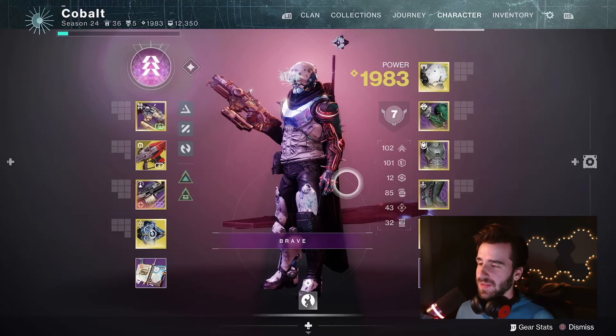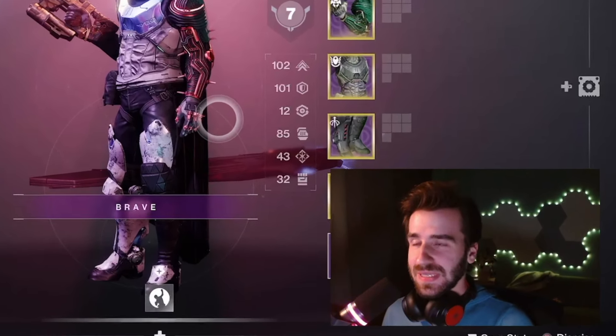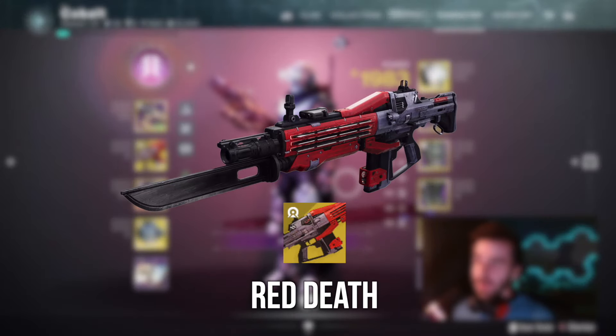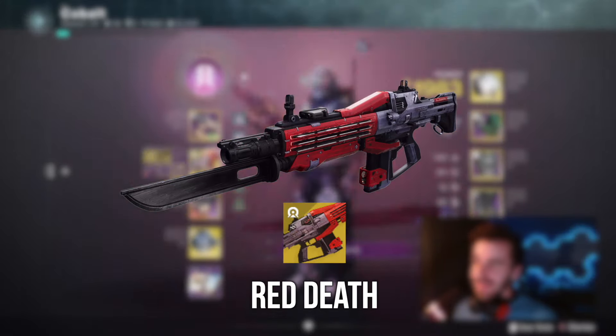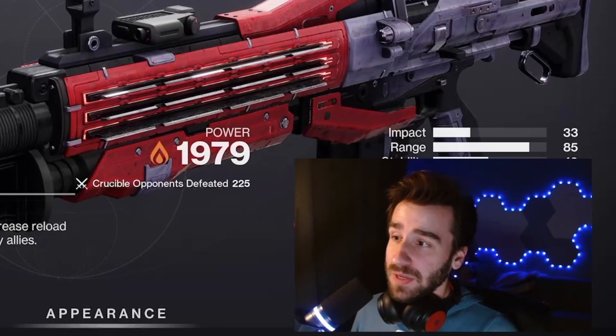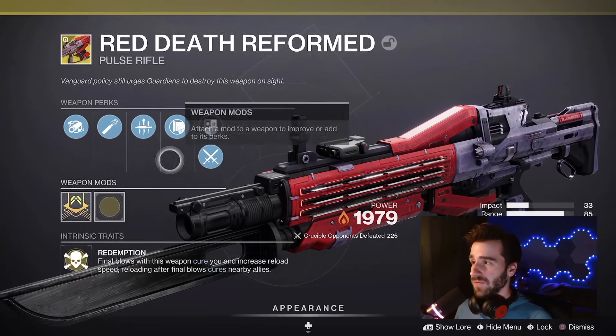Today we're going to talk about what I think is the most definitive build for Red Death. Red Death is really good in the Crucible right now. We don't even have the Catalyst yet, and it is absolutely cooking. It's a high impact pulse rifle, can have the potential of two burst. It's really good — everything about it is just fantastic.